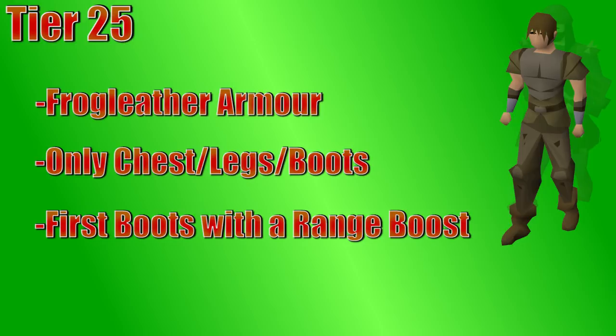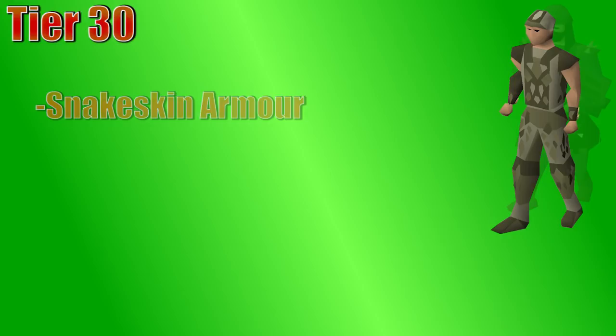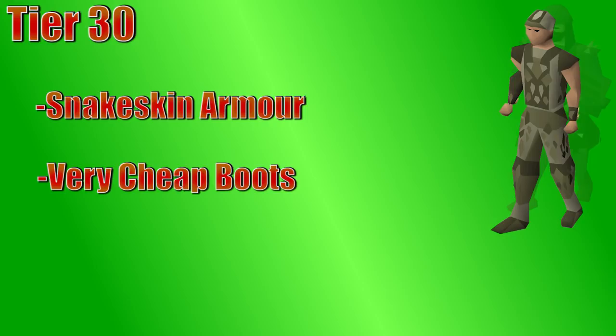At 30 range and defense, you can wear snakeskin armor, which consists of a helm, chest, legs, gloves, and boots. All of these pieces are your new best-in-slot range gear, other than the snakeskin chaps, which are still the same range bonus as your studded chaps but with worse defense on the snakeskin — so this is the proof we needed that studded chaps are in fact OP. Snakeskin is extremely cheap, and you might find that snakeskin boots are going to be your best-in-slot boots for a while if you're on a budget.